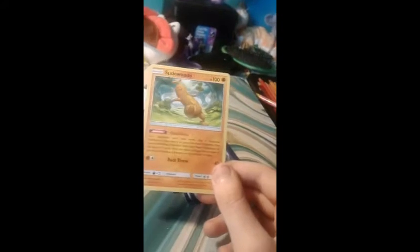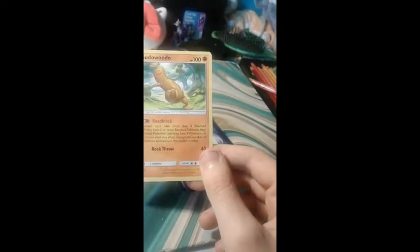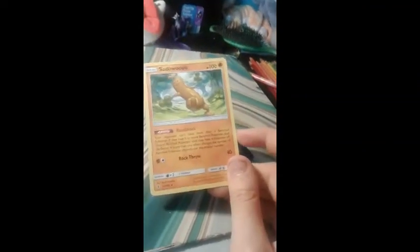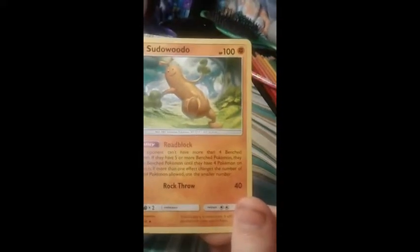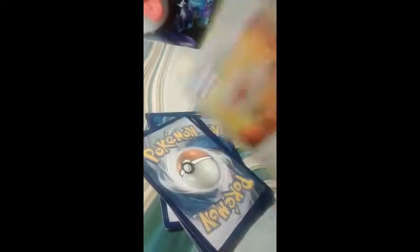Sudowoodo. That's a pretty good ability here. It makes the game a lot faster. Sudowoodo — I have this guy in Pokemon Go. He's pretty good. I named mine Groot and put him in the game.